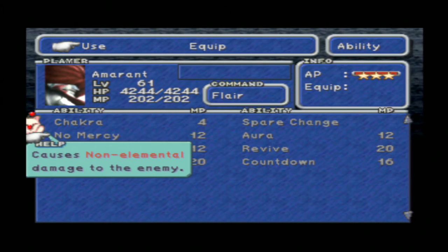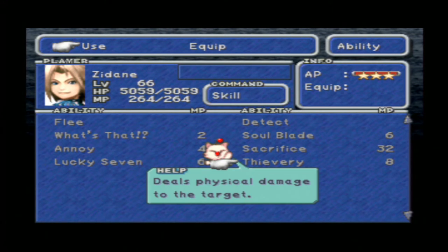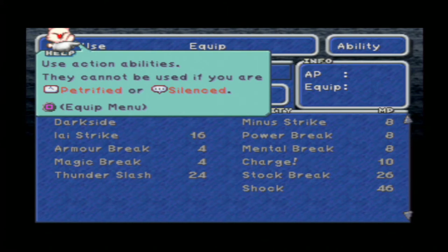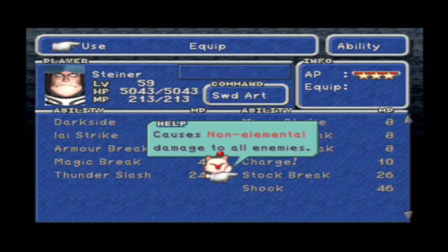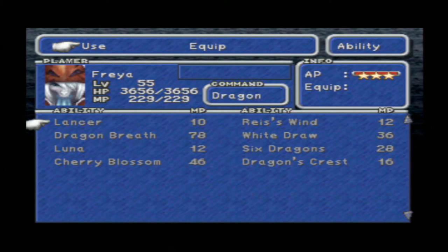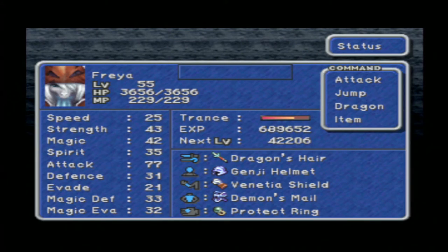With Amaranth I'm gonna be using No Mercy - it causes non-elemental damage to the enemy, but if your weapon has some element on it, it's gonna be an elemental attack. Ozma has a weakness to Holy and Wind. With Zidane I'm gonna be using Thievery - I was stealing from the beginning of the game so it's gonna be causing a lot of damage. With Steiner I'm gonna be using Shock as long as I have MP, and then if I go down I'm gonna be using Stark Break. With Freya, since we're gonna need her in the air, we're gonna be using her Jump command.